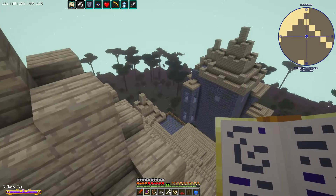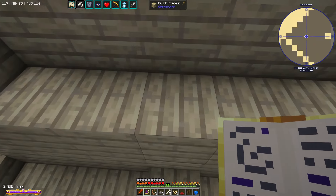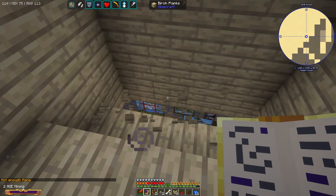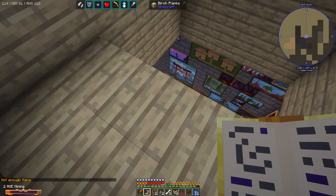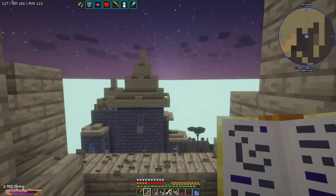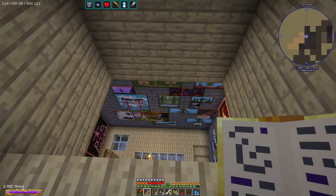Here we are - look at this. We need to get in. We are going to have to get in somehow using AOE mining, I think. Let me check if it's here. I think it's going to be here somewhere - it should be here. Let me just check this. It must be here, because usually it's in this type of room. Good thing is we have the belt of levitation as well, so that could be very nice.